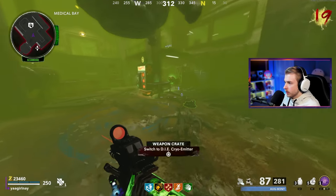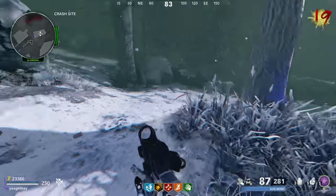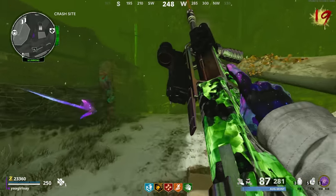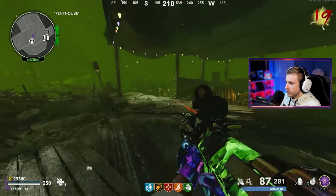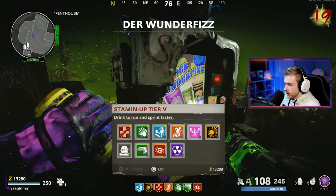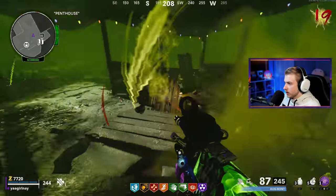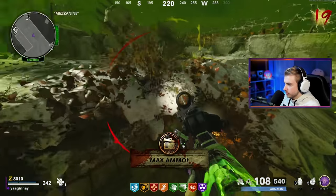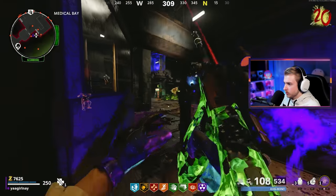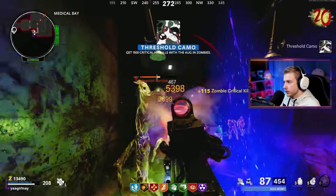I need to go get some perks. Oh, it's a dog round — perfect time. Hit the nuke for some extra points. Let's go up to the wonder fizz. It's also green out — perfect time to show off pack punch on the AUG, because it's also green. Not bad. Let's go ahead and grab death perception, mule kick, and PhD. I'm not grabbing tombstone, and we don't need elemental pop really — all it's going to do is take away from our crits. Back home — safe and sound. Oh, there's a Megaton — watching the split. There's our threshold camo.